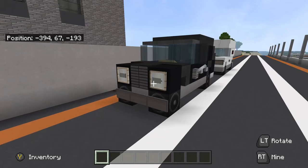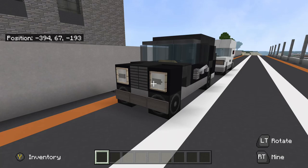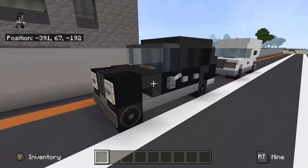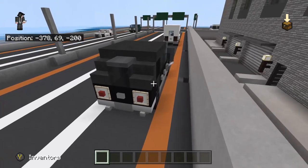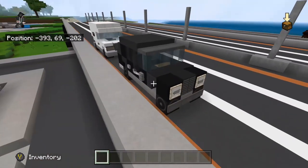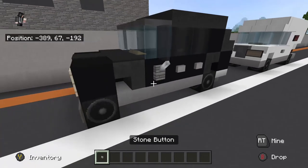Hey guys, today I'm going to be doing a Minecraft tutorial based off one of Corralis's older tutorials on how to do a Range Rover. Basically what I've done is taken his original design from a video he did about six years ago and extended it to make it look like a Range Rover EWB, and I'm going to be showing how to do that.